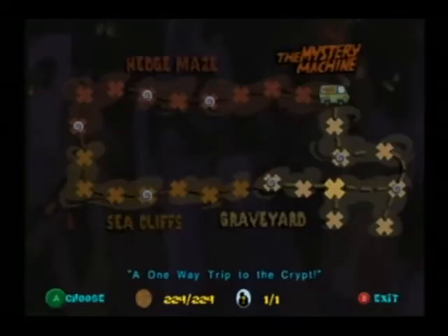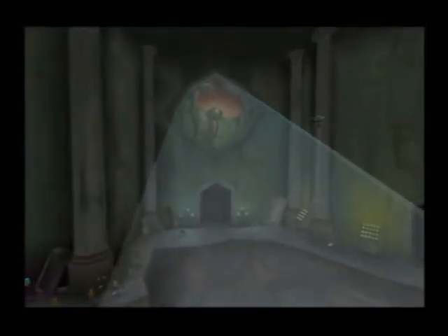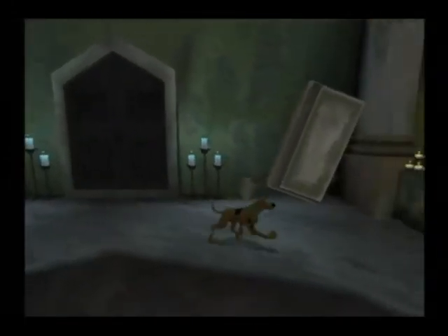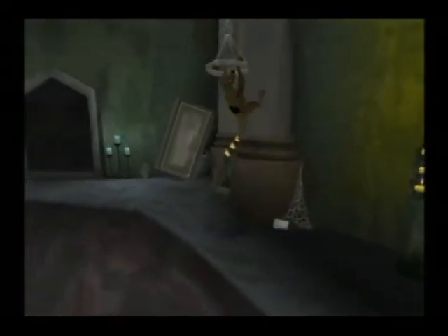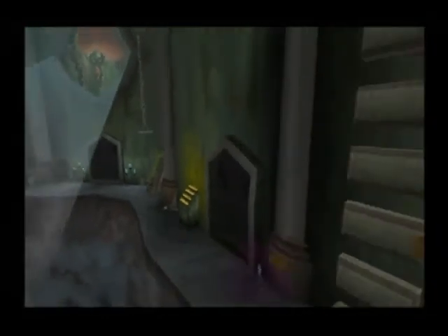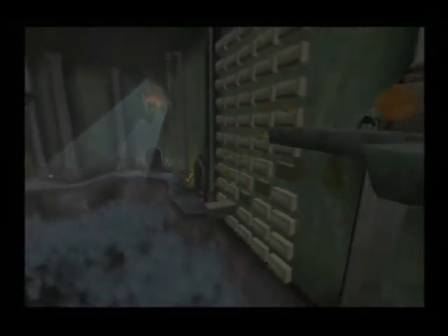Next area is A One-Way Trip to the Crypt, Parts 1 to 4. In Part 1, you'll find yourself in a large room with a huge pit beside you. Defeat two werewolves and a spider. The middle door leads to Part 2, and the door on the right leads to Part 3. To explore further, pull on a chain here which opens a coffin with a ghost and button. Press the button, the ghost will fall to the floor, and blocks will move so you can reach the next floor. On the second floor, if you continue right, you'll find a werewolf hiding in an urn, more Scooby Snacks, and a gargoyle.